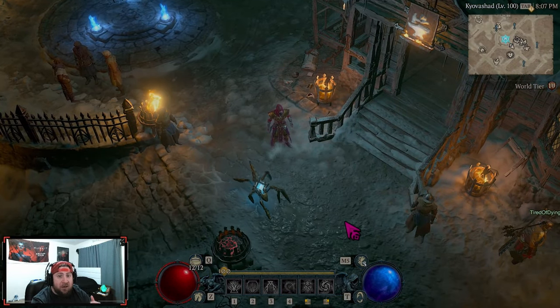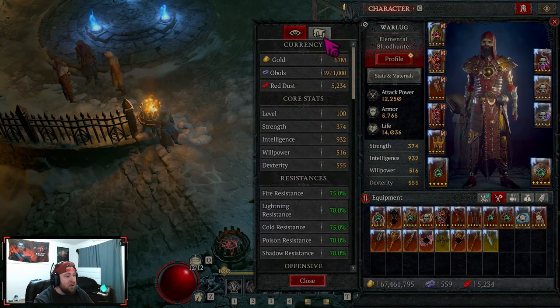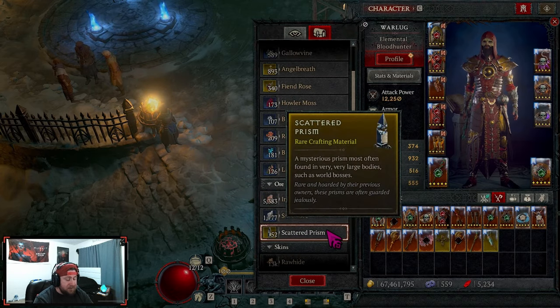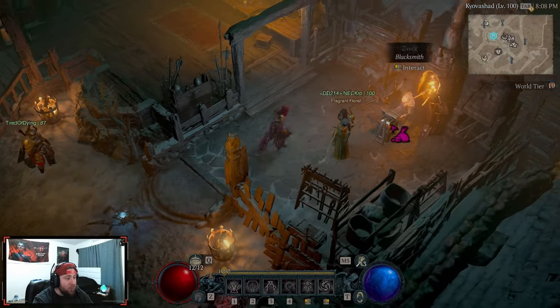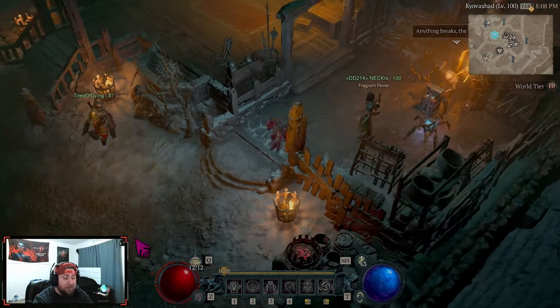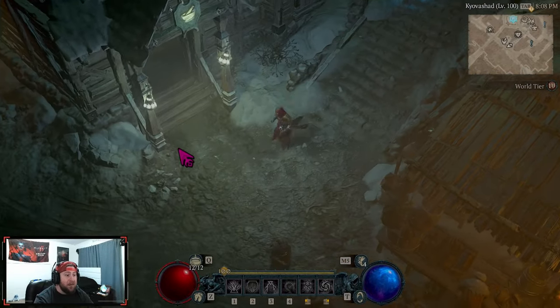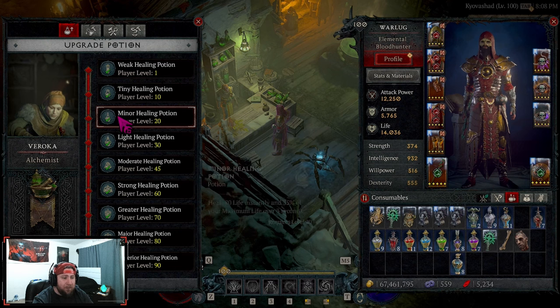Once you've progressed through the story and gotten a feel for the game, the next big thing is gear and materials. You're going to accumulate a lot of materials — some are used for upgrading your gear at the Blacksmith, and some are used to craft elixirs and potions at the Alchemist. All of this stuff is what you find out in the world.